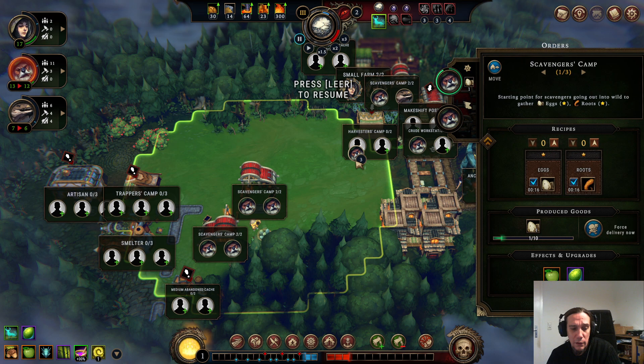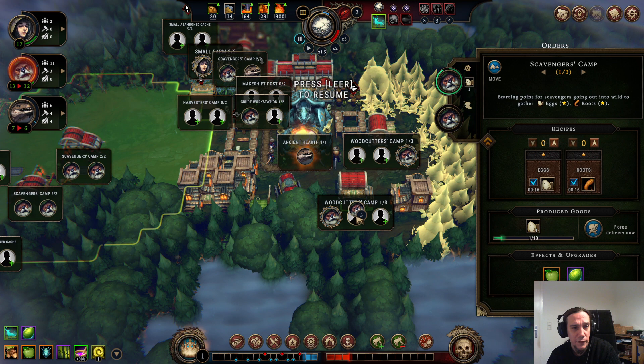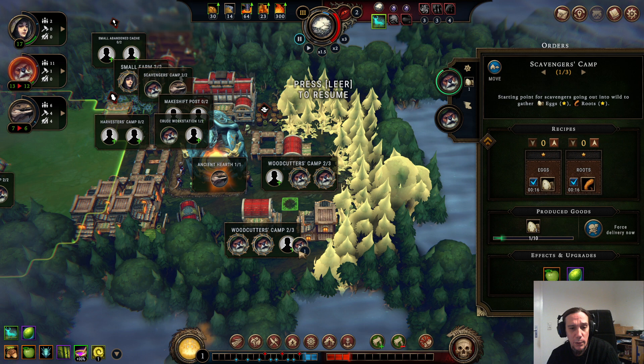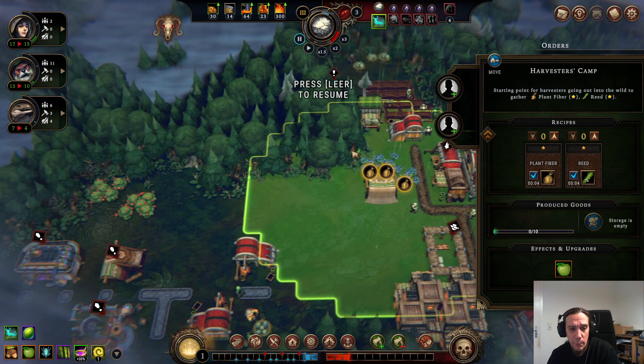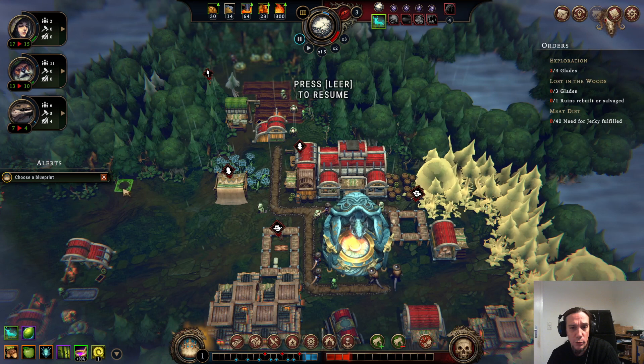We're going to put these guys in there. Holding down Alt shows up the worker slots. At my woodcutter's camp we can have a lot more people working there. One lizard goes there too. I do have one harvester's camp up and ready, but I don't think that's too important right now.